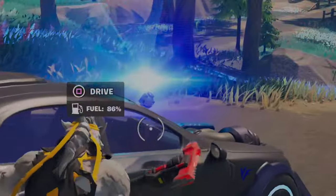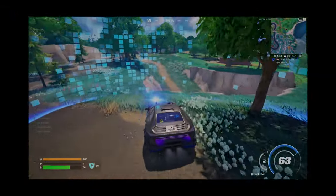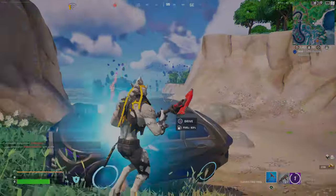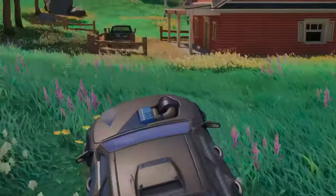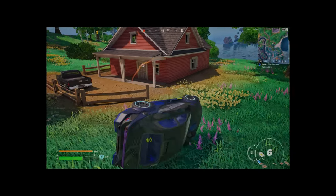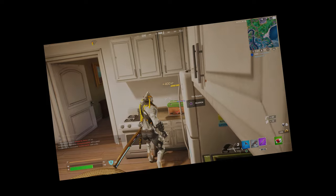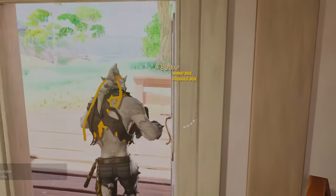Shield bubble on the car — yes! Also there's the Nitro Drifter car, and yeah, it looks pretty insane. It can drift. It's pretty freaking cool to drift around in a car, because it was never really a thing in this game, but now it is!